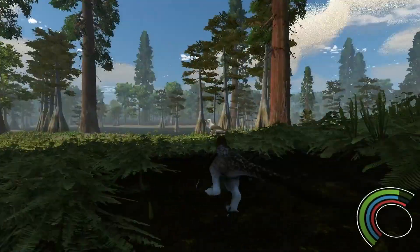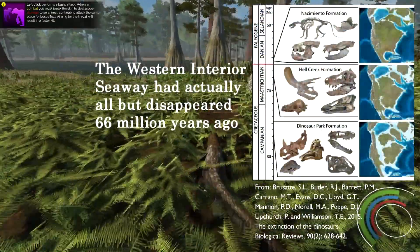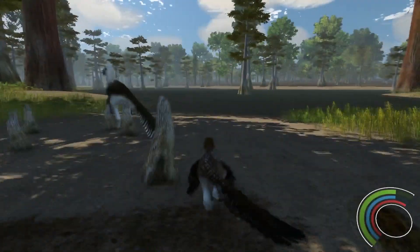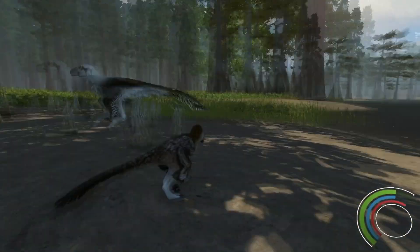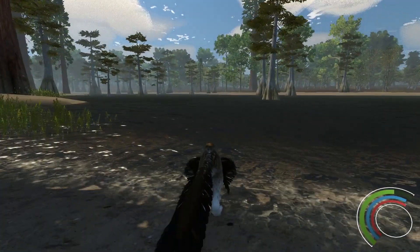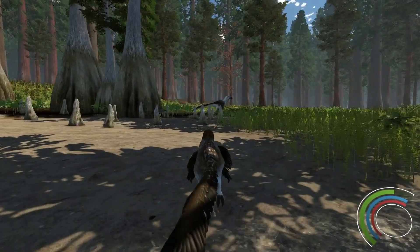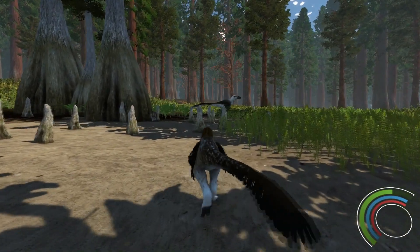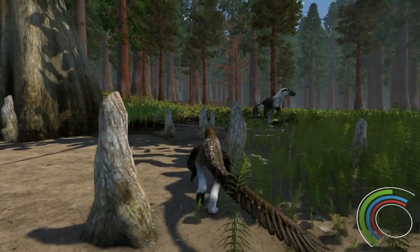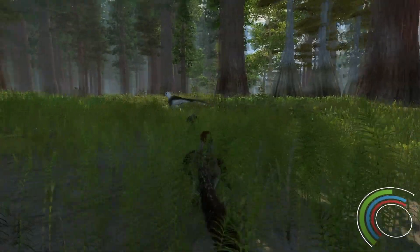There was a giant inland sea in the middle of North America 66 million years ago called the Western Interior Seaway. It split the country into an eastern portion and a western portion. In this game we're in the western portion, Laramidia — the east was called Appalachia. In the game you have a green bar for hunger, a blue bar for thirst, and a red bar for health, as well as a stamina meter. The game is really just about surviving day to day: drinking water, eating food, not getting killed by other animals, and progressing through all the life stages of that dinosaur. A couple of days pass in-game and then it lets you advance to the next life stage, so you don't have to actually play for years.